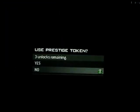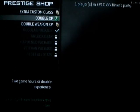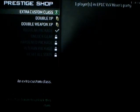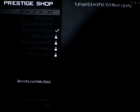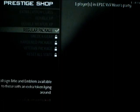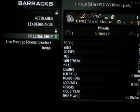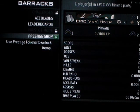You can spend it on an extra custom class, regular care package — I like having more custom classes, so custom class! Two custom classes and a regular care package. Those were my three from Call of Duty 4, Modern Warfare 2, and Black Ops. I don't know if you got one for World at War — you might have, might not have, I'm not sure.